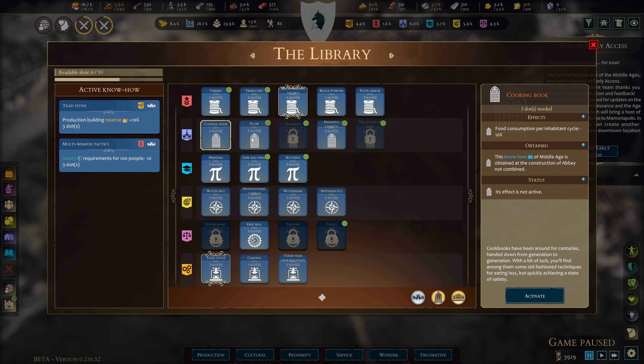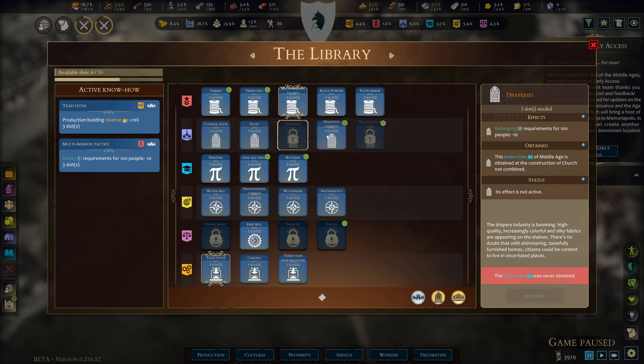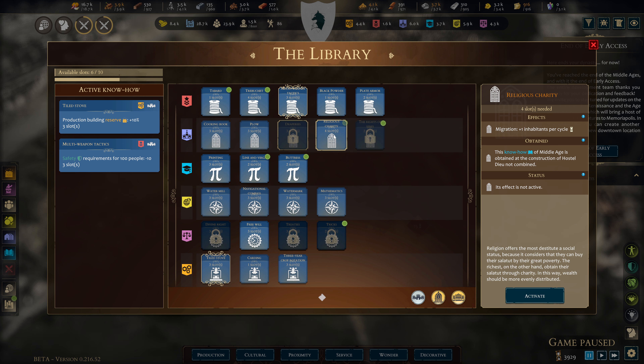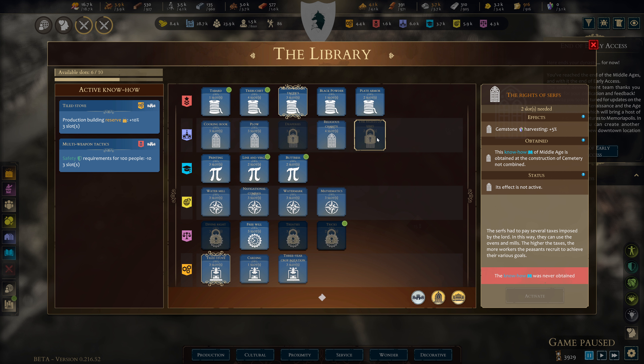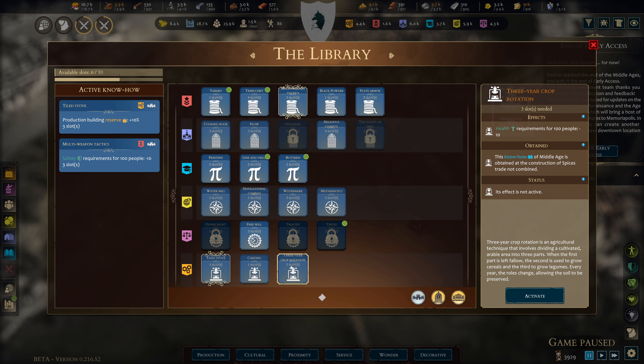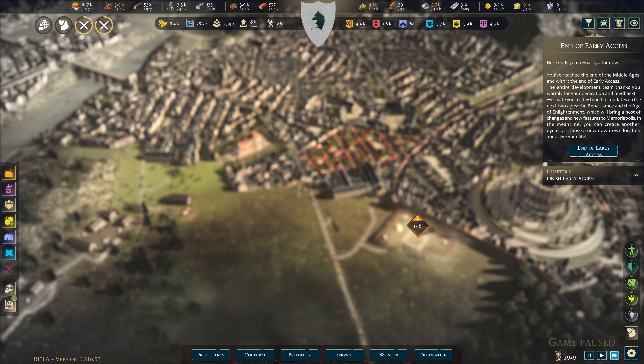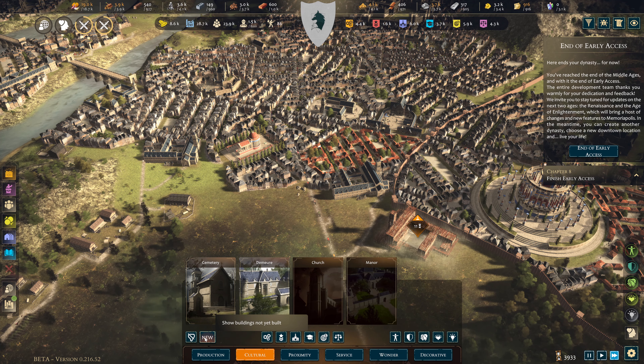Food consumption per cycle is 10. Some know-how depends on unimplemented mechanics. If we needed more gemstone harvesting — which I don't — that's obtained by construction of the cemetery, which we're about to get. There are also two other buildings for each. Free will — negative impact of decrees. The disturbances of production buildings — the tiled stove production reserve: I need that up and running.